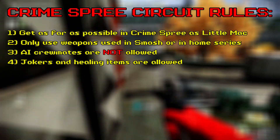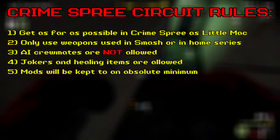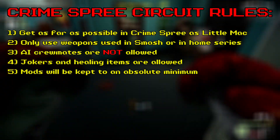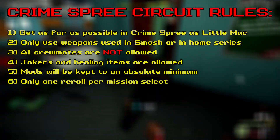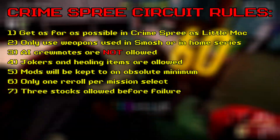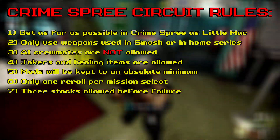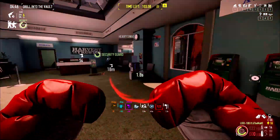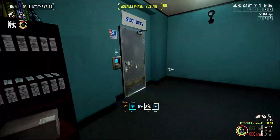We'll also be adding a new rule: aside from the use of vanilla HUD, mods will be kept to an absolute minimum. After that it's standard fare — we can only reroll once per mission select if we need to, and as for the norm, we are only allowed three failures. Once the third stock is used up, the crime spree ends. Anyway, it's time to crack on with things and begin training for the biggest brawl that we've ever had to deal with before.